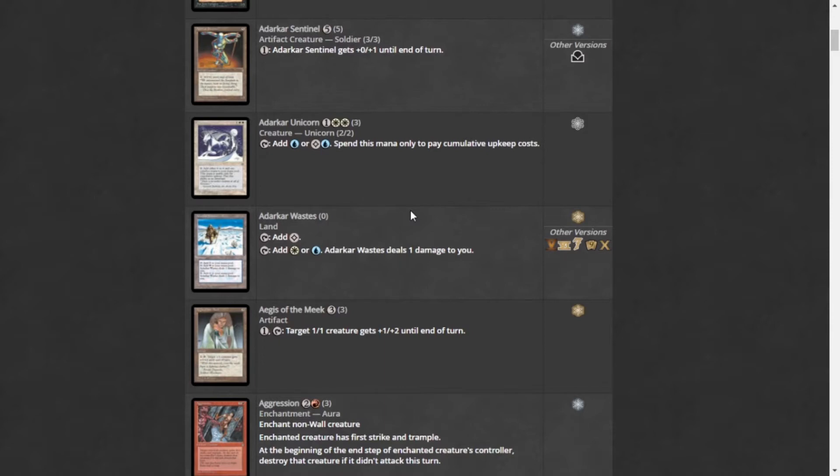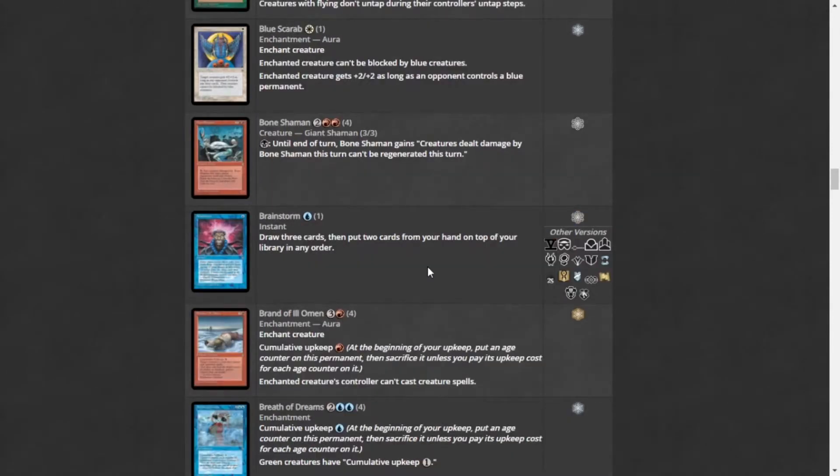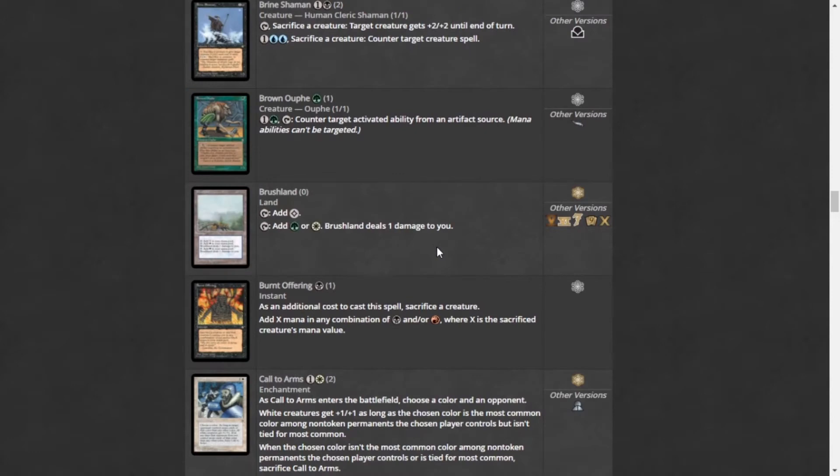This set introduced Brainstorm — everyone's favorite Legacy staple. Draw three cards, put two back on top of your library in any order. One of the most powerful cards ever printed. Just seeing three cards for one mana at instant speed — there are so many decks based around it. It's good in Legacy, good in Commander, good everywhere. One of the best cards, and it even sees play in Historic these days.